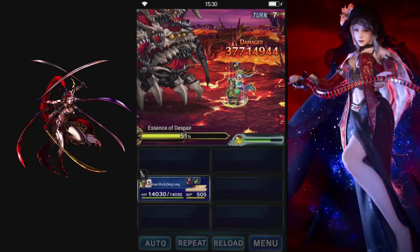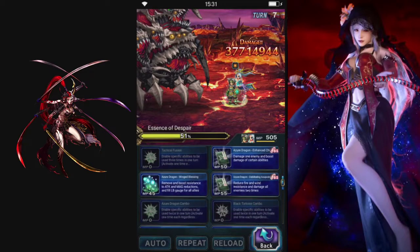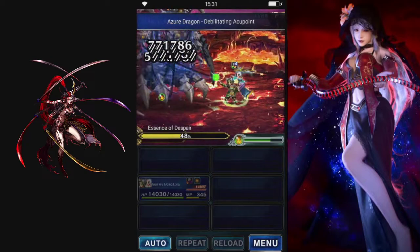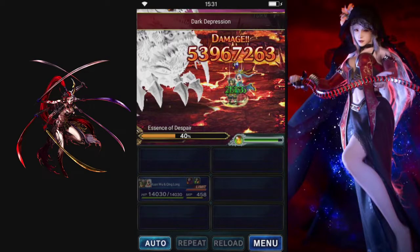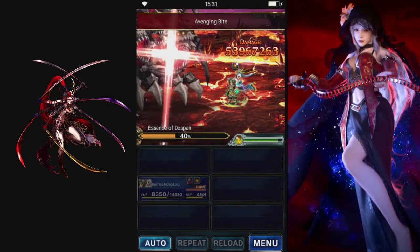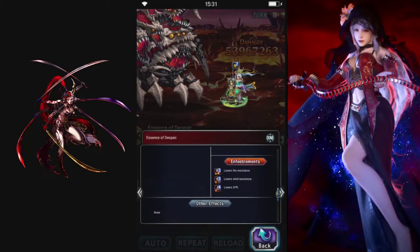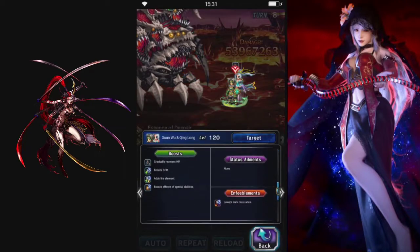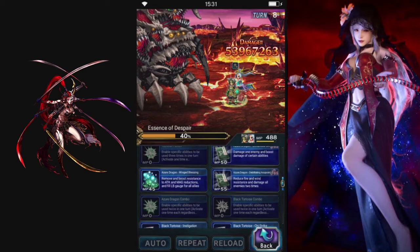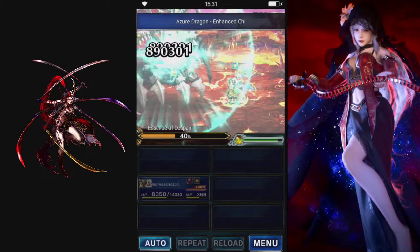He just did attack buff — alright, time to stack up modifiers. He put up either magic resist or elemental resist. So we're going to give ourselves regen, we'll break him a little bit, and we can put the modifier boost back up.